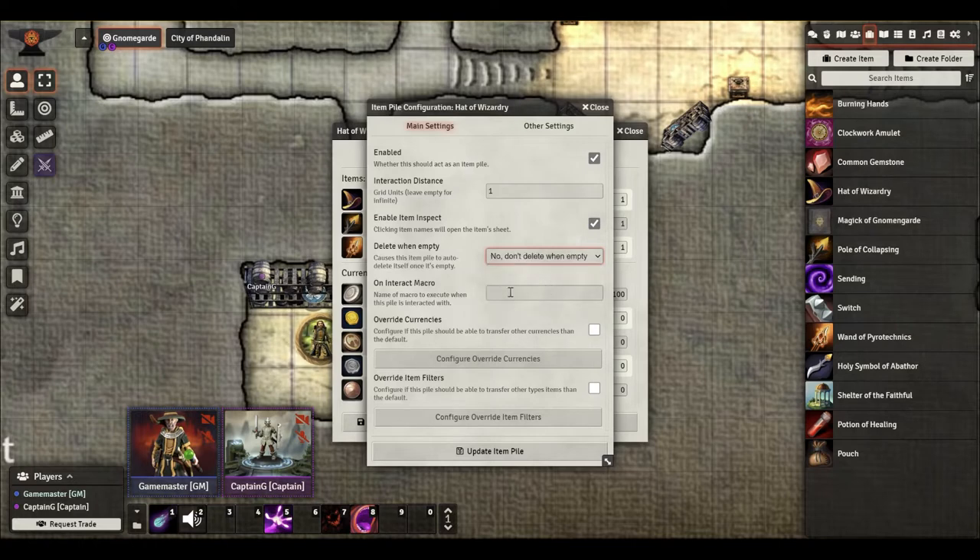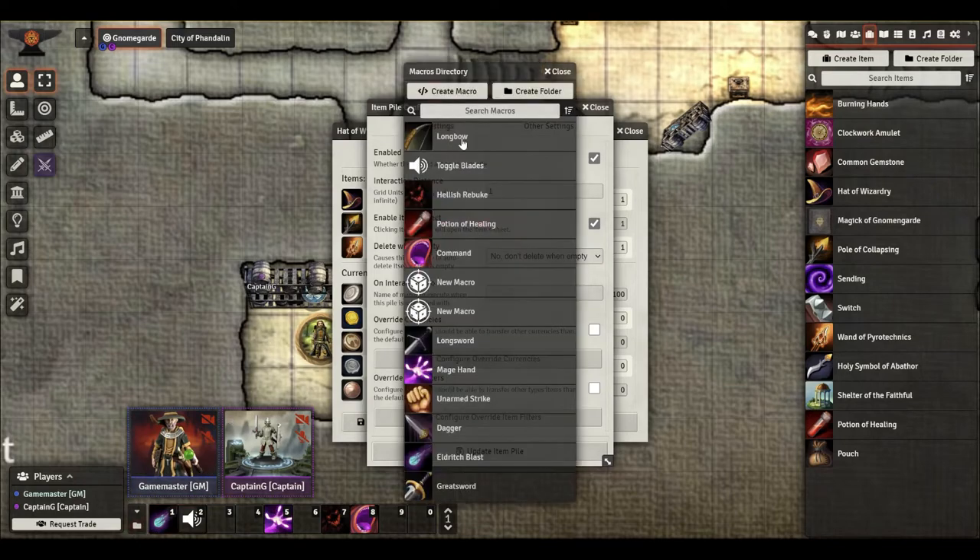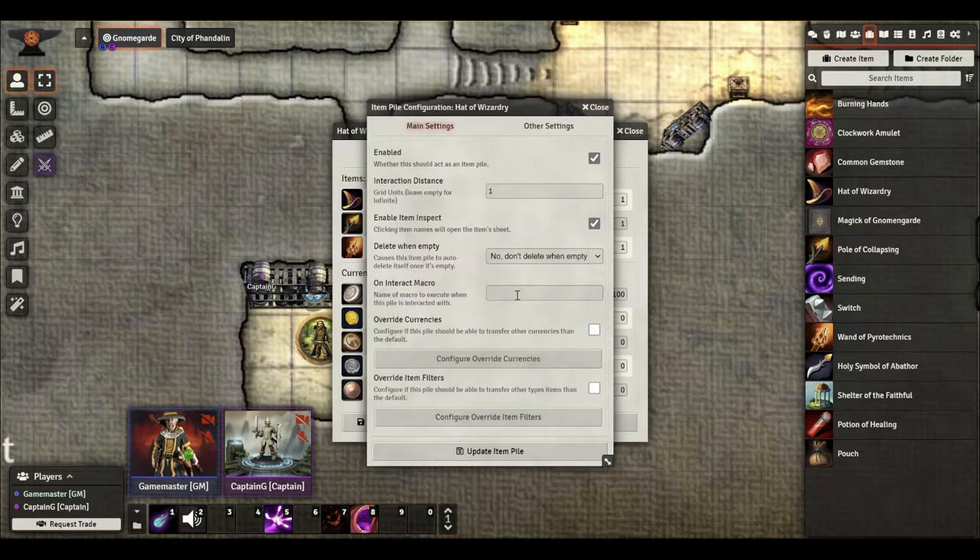On Interact Macro is pretty much what it says. If you've got a macro in your directory of macros and you want to trigger one when this pile is interacted with, you can enter that macro information here and it will trigger that macro. So you want to blow out all the torches in the room, make everybody go blind for 30 seconds, or maybe just play a sound when they open it up — whatever you want to have happen. That's where you would put it.